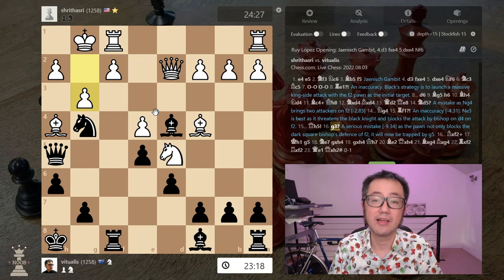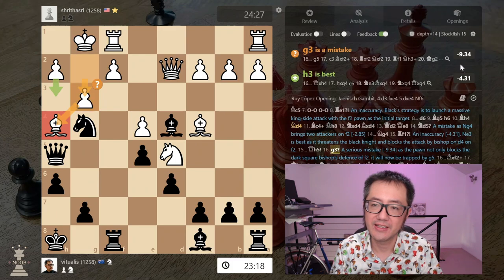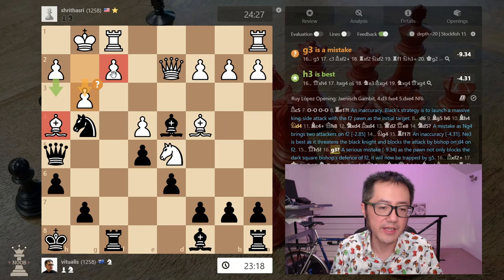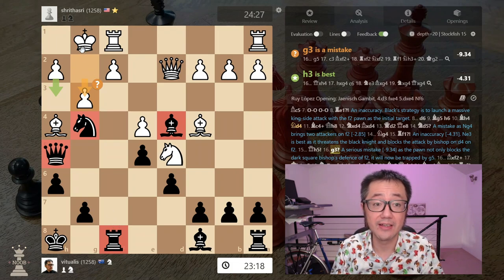My opponent here makes a bad move: g3, ostensibly trying to defend the bishop, just doesn't work. Stockfish gives this almost minus 10 — it's minus nine. Previously it was around minus four. Why was it so bad? Firstly, this pawn move now blocks the bishop's defense of the f2 pawn. Secondly, by pushing the pawn while the king is under attack by potentially four pieces, it's significantly weakening the defense of that king.